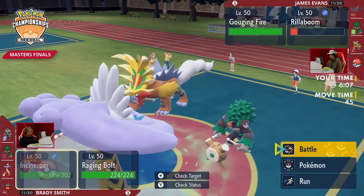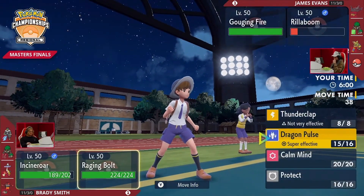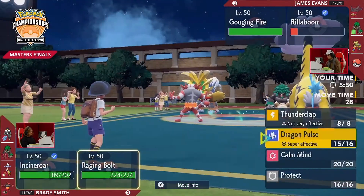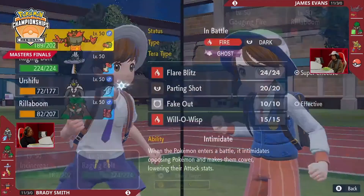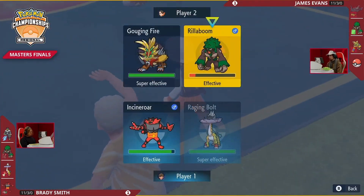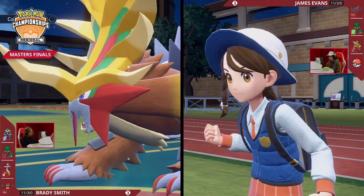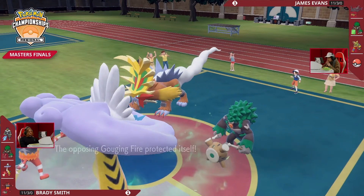James is much easier to play around Thunderclap if he's expecting it. Even if Rillaboom resists Electric, it's at such low HP that Thunderclap would be enough to knock it out. Gouging Fire resists as a Dragon type. So Brady has choices — Thunderclap, Dragon Pulse, or swap to negate the Taunt. All it means is Brady's probably going to have a more defensive turn using Incineroar for continued Intimidate support and Parting Shots onto James's Pokémon.